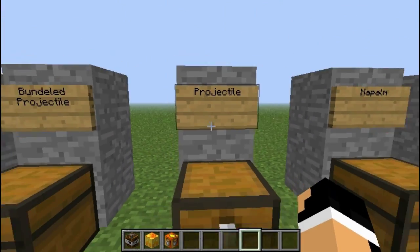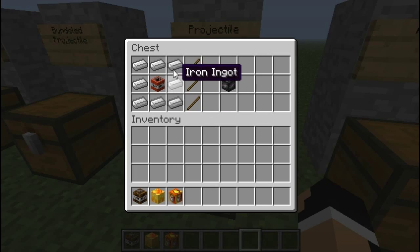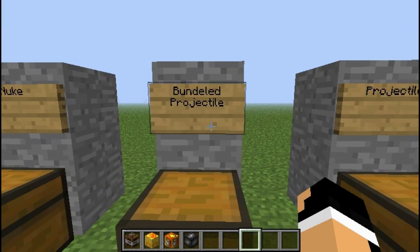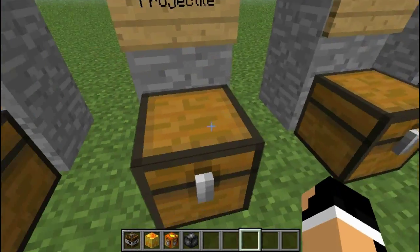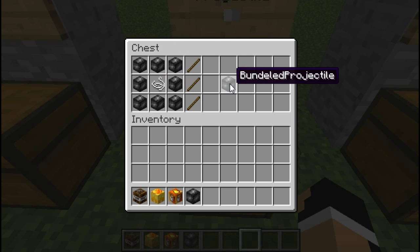Next is the projectile. This one's a little bit different. It almost reminds me of shrapnel in a way. You're going to need a bunch of iron ingots surrounding a TNT block to get a projectile. A bundle projectile is pretty much the same as the projectile, but it's all projectiles around a string, basically tying all these projectiles together.